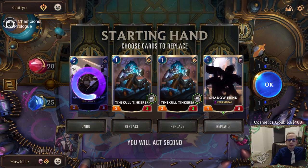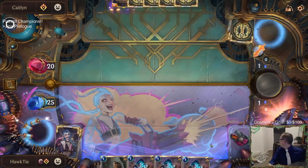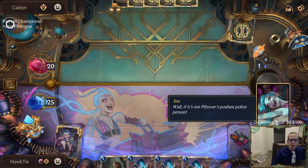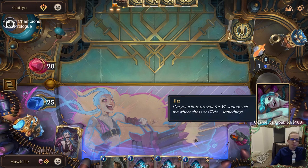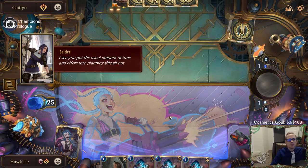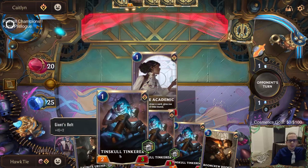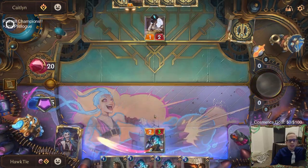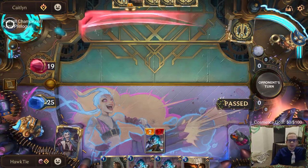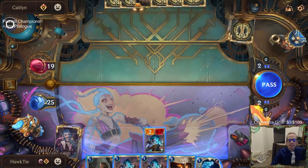Get rid of these two cards, keep the one-drops. Caitlyn voiceover: 'If it's not Piltover's police person... I got a little present for Vi, so tell me where she is.' Caitlyn responds: 'I see you put the usual amount of time and effort into planning this out' - meaning not very much time at all.